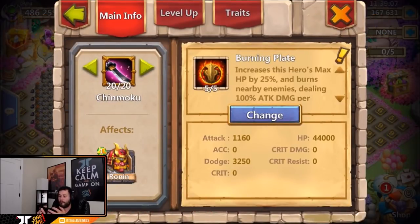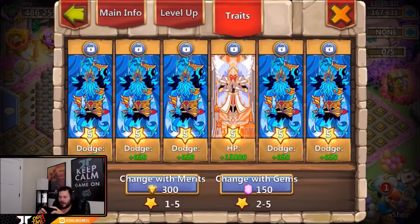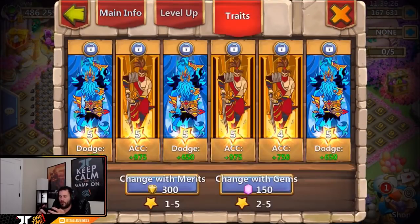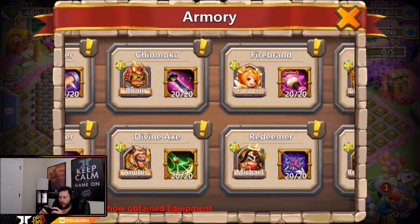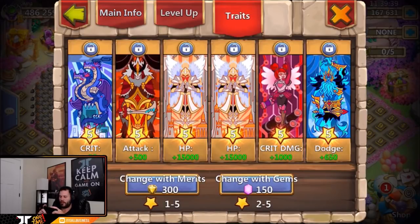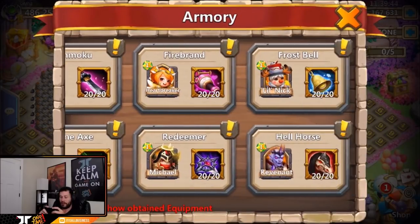Five of five burning plate on Ronin with level five dodges everywhere — maybe like a scorch Ronin with dodge so he's almost invincible. Five of five victory lunge on Anubis with mainly accuracy and dodge, with a level four accuracy for a bit more might. Five of five energy sap on Heartbreaker with pretty much random traits — a little bit of everything, all level fives though, good for might.